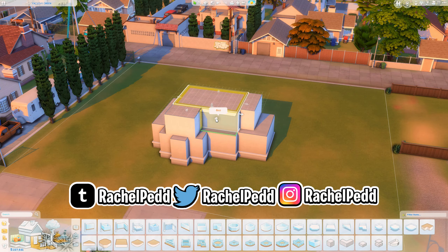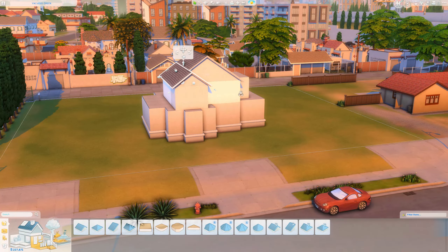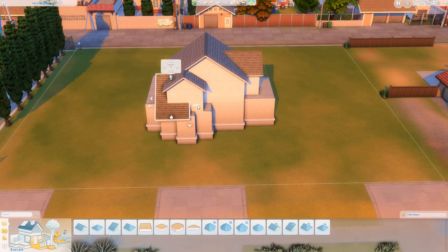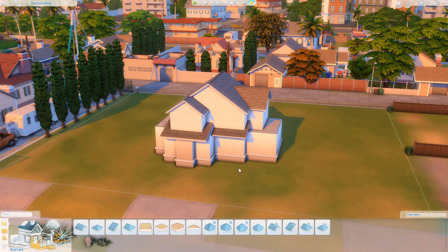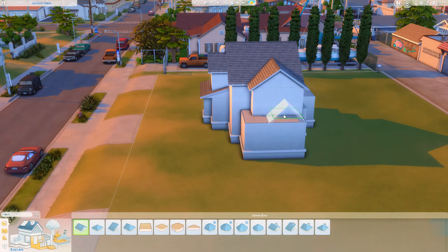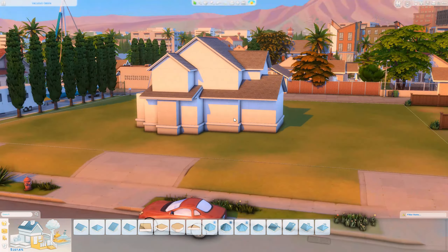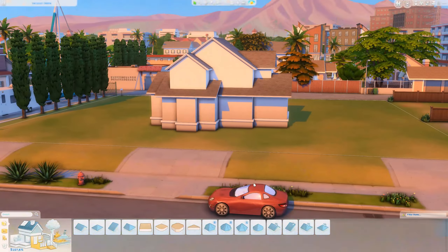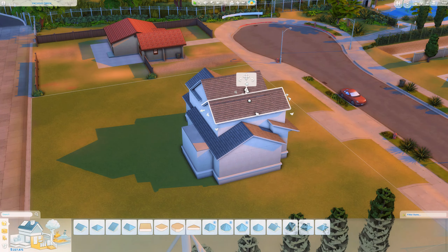We are building three suburban family homes on this 50x40 lot in Delsol Valley. Now I think we just need to talk about something for a second — can you see this lot? Right on the front of the lot there are like three separate pathways to this one lot. Have we been getting hints about For Rent since Get Famous came out? I'm just going to throw that out there — answer me in the comments down below. I know a lot of creators have decided to build on this lot and it's genius because we have the three pathways, so let's just build three suburban family homes on one lot.